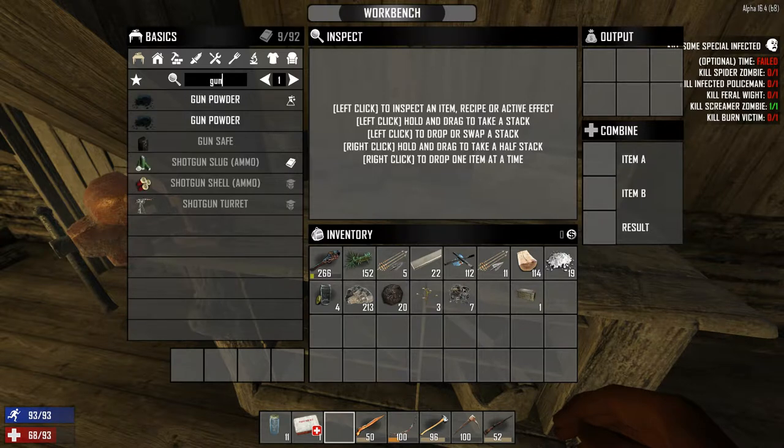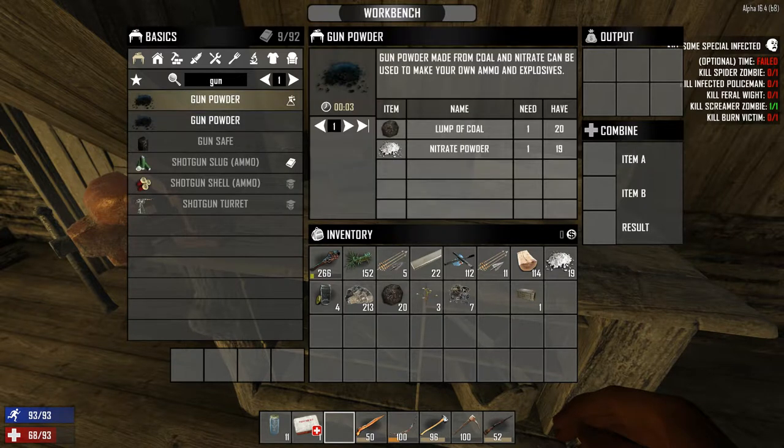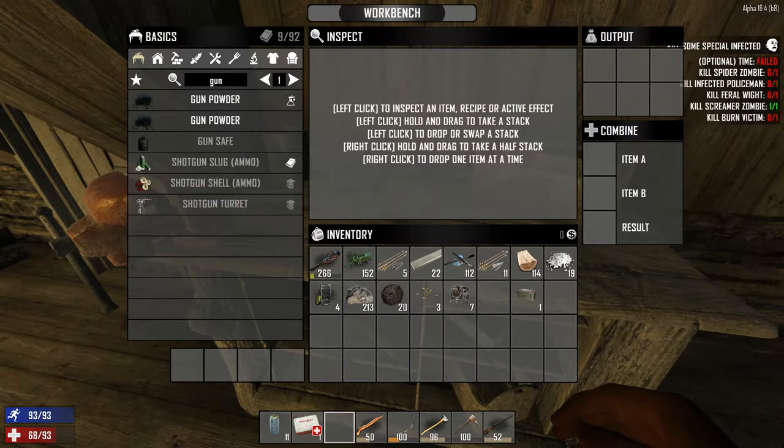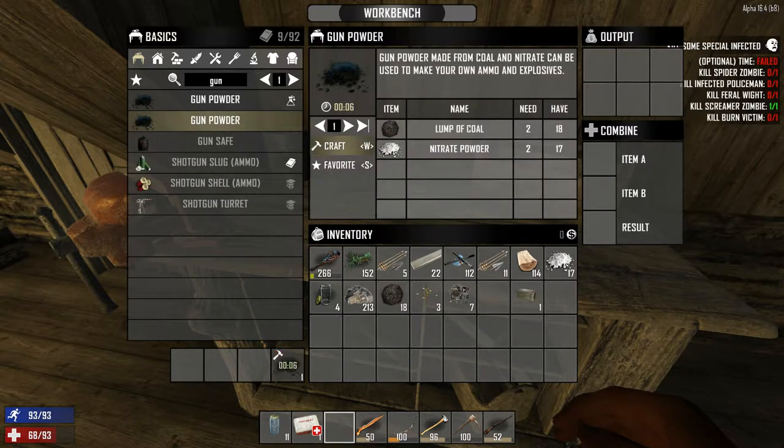Gunpowder — well, I can make 19. What the heck? Something's not right, let's try this again. Gunpowder. Okay, I can make — we can make way more gunpowder in the chemistry bench when we get that.